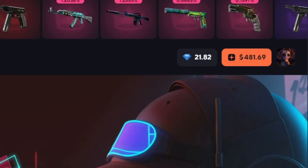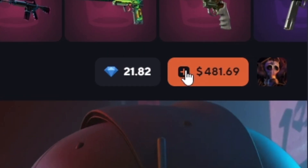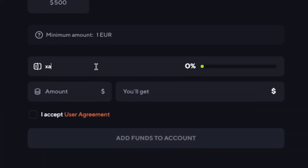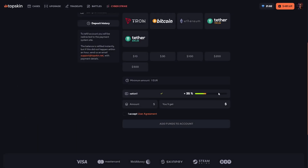Hello everybody, today we're going to play TopSkin and we have 500 dollars. I want to show you the best promo code on TopSkin — just go to TopSkin, sign in with your Steam account, click the plus button, scroll down and type 'zation1'. You will get a 35% deposit bonus — that's insane!